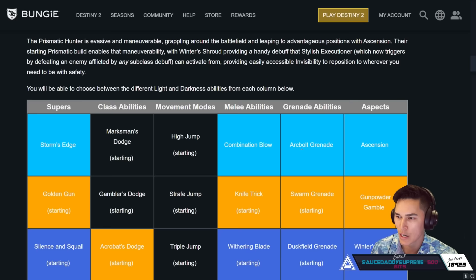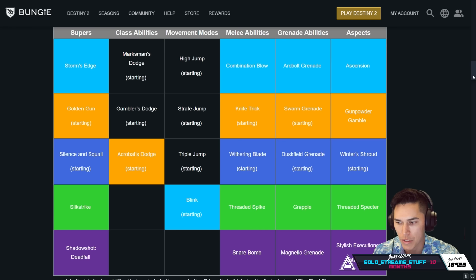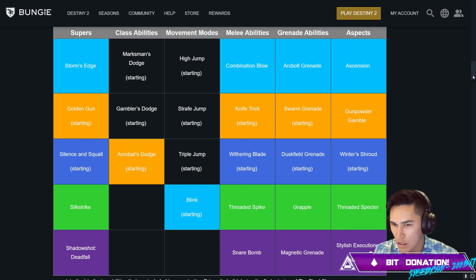You'll be able to choose between different Light and Darkness abilities from each column. Let me zoom out real quick. Supers: Storm's Edge, Golden Gun, Silence and Squall, Silk Strike, Shadow Shot Deadfall. Class Abilities: Marksman's Dodge, Gambler's Dodge, Acrobat's Dodge. We've got all of our base jumps including Blink, which we can cycle to whatever. All our different melee combinations, our grenade abilities and aspects. Everything here can be mixed and matched.